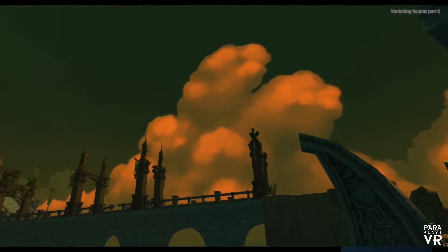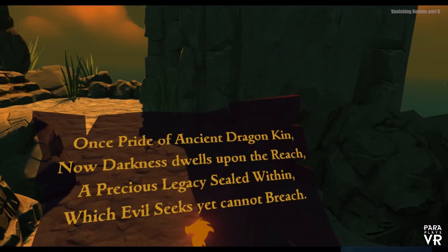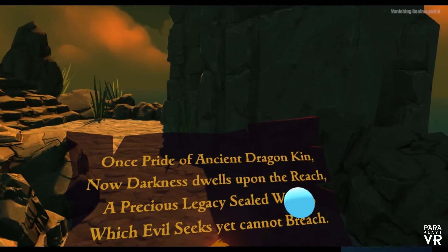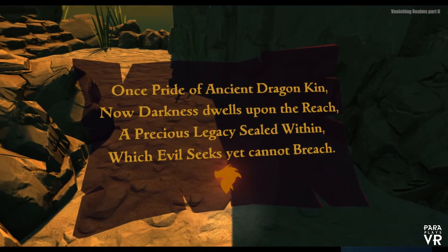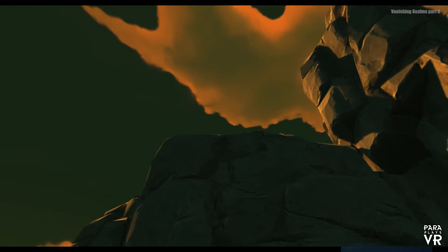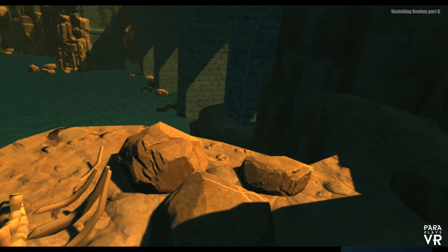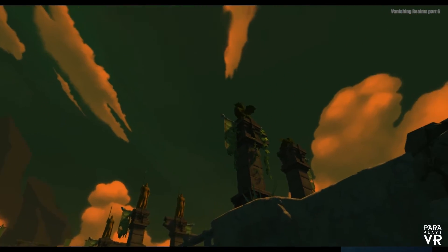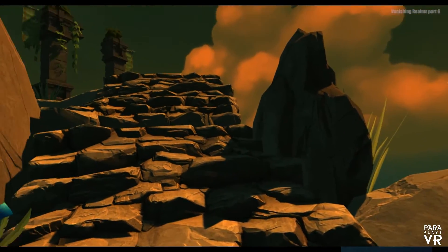Feels like a scenario where you literally just want to dive straight off this edge. Let's move over and see what this scroll says. Once a pride of ancient dragon kin, now darkness dwells upon the reach — a precious legacy sealed within which evil seeks yet cannot breach. We've got a picture of the dragon wand there. These statues are obviously very stylized, really nice — looks like we've got some sort of dragon bones here. We've got these large columns each side with statues of warriors on top of them. Let's get up these really steep steps and see what we can see.